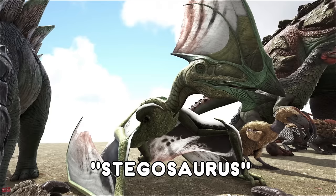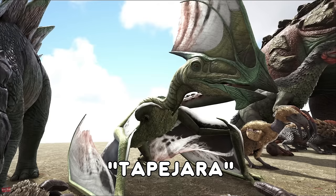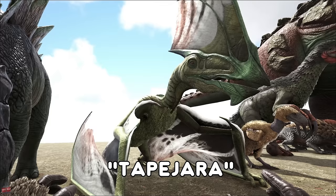The Tapejara does have a tech saddle so it's mainly going to be used for later on in the game. It does have the ability to latch onto cliff sides, which is a pretty neat feature if you're going to try taming some stuff.